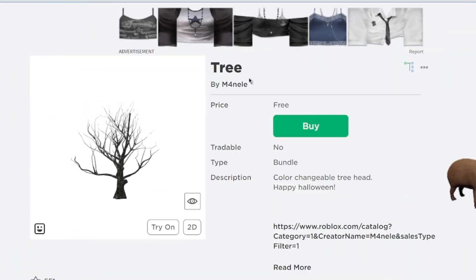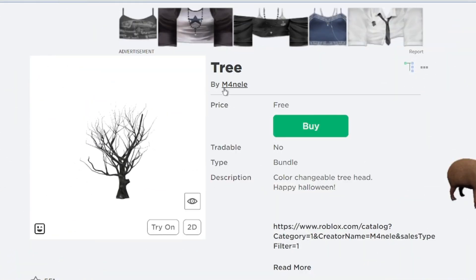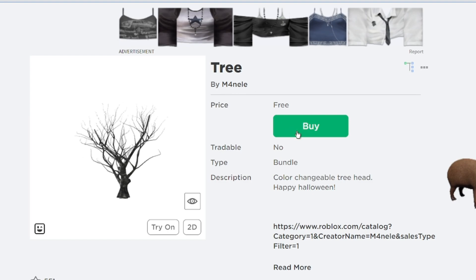Now the first item is the Tree. This one is created by Manel. Let's go ahead and get this item.